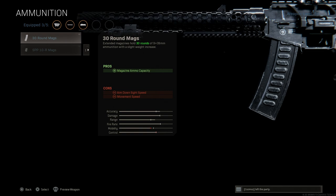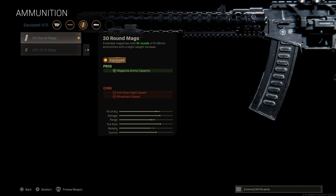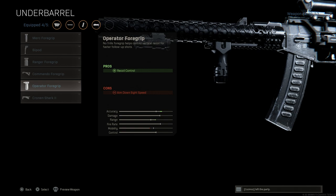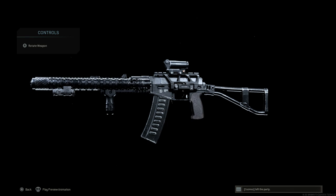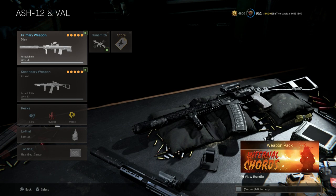For the optic, I'll go with the PBX-S holographic sight — a nice Russian optic with a persistent sight picture, about 1.5x magnification. You lose about a frame on ADS speed but the TAC laser makes up for it. For ammo, we'll go with the 30-round magazine, increasing from 20 to 30 rounds of 9x39 — a much heavier round, basically the equivalent of a 300 Blackout for 5.56, but for 7.62. It's a subsonic round with very high damage and 900 rounds per minute in game. For the underbarrel, run the operator foregrip for recoil control — it gives the best recoil control for this weapon hands down.